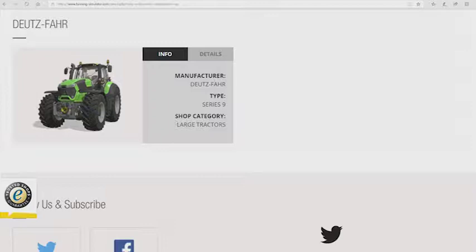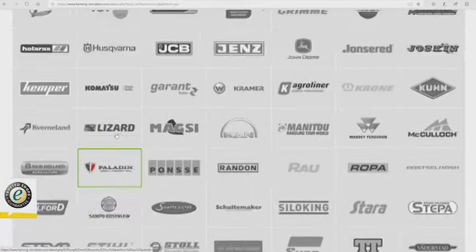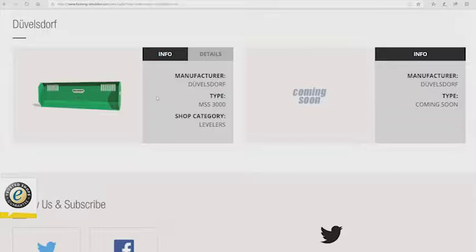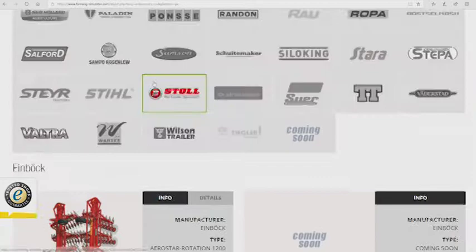Dudesfar — I believe this has been covered in a previous video, but if not, the Dudesfar Series 9 is a large tractor with 295 up to 336 horsepower. DFM — nothing new. Duvelsdorf — I have no idea, that's German or something — the MSS 3000 is a leveler and it will have a working width of 3.0 meters.